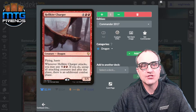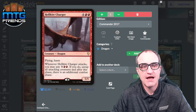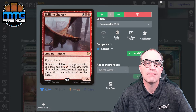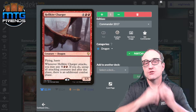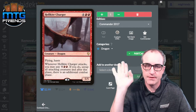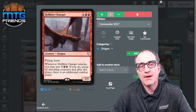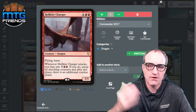Hellkite Charger: whenever it attacks you may pay seven — if you do, untap all attacking creatures and after this phase there is an additional combat phase. Can you imagine creating all those dragons, swinging with Hellkite Charger, then getting to swing again? By that point if you have that many dragons you've probably already won.